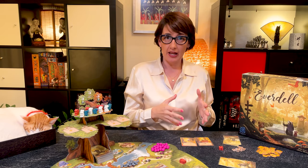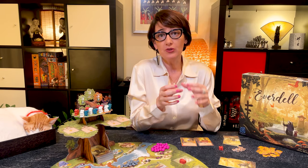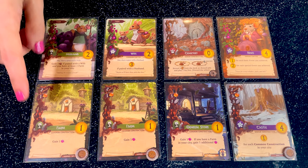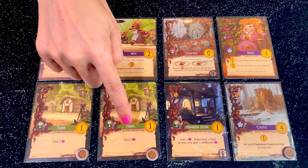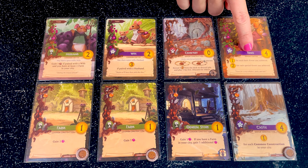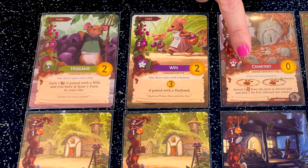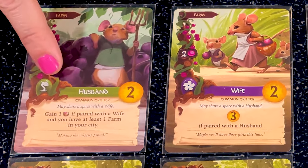Each critter and construction card can be either common or unique. You can have multiple copies of any common card in your city, but you may only have one copy of any unique card. The quantity of each card is printed on the card in very small text.